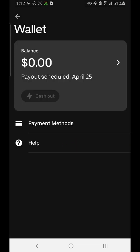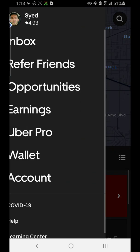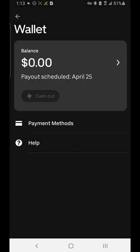Then we have the Wallet. This is where it shows you your balance that you've earned, your payment methods, and so on. This is another place where you can cash out, right here.